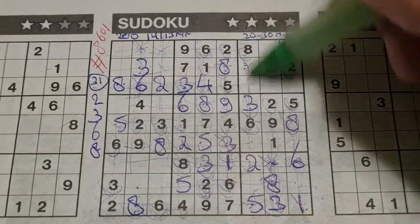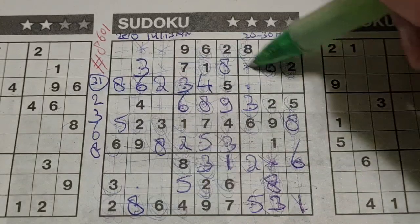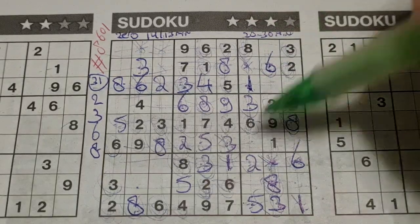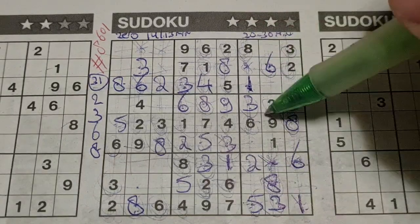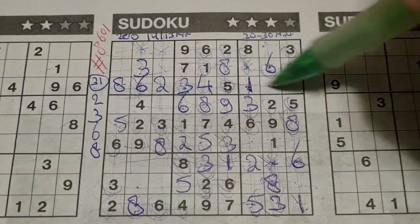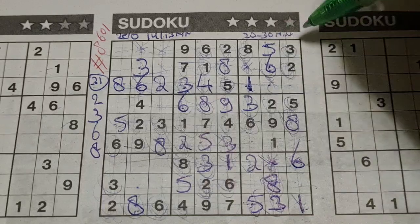1 in the last column, 1 in the column next to that column — the only two places left for the 1 should be here. We have 1 in the second row, no 1 there — 1 should be there. 5 in this column, 5 in the last column, so column 3 — only two places left for the 5. We have 5 in the third row, no 5 there — 5 should be there.